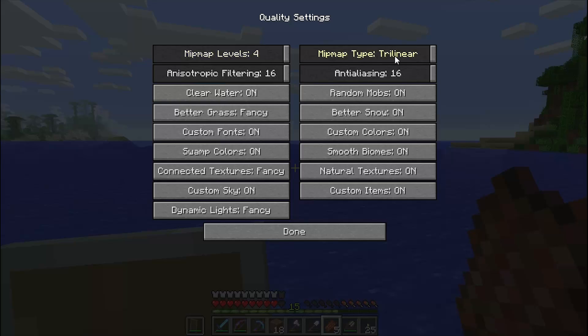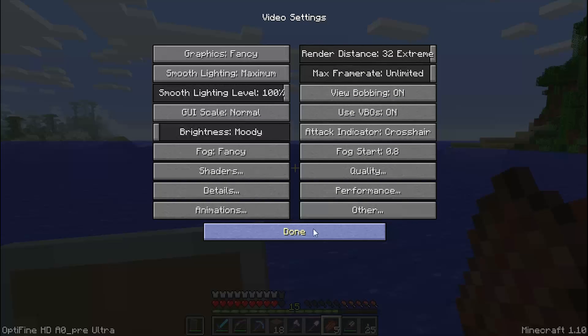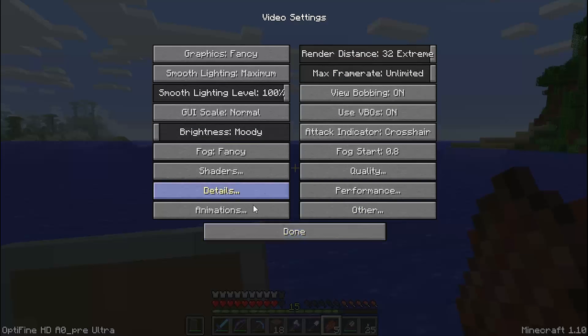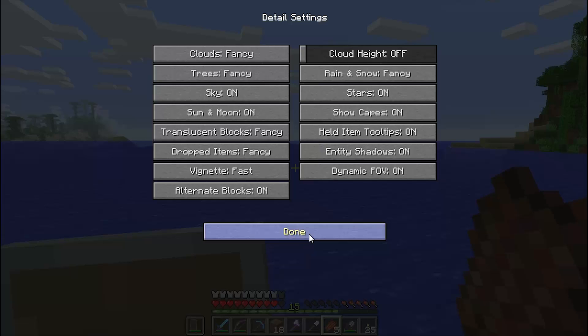I've never used MipMap. I've never been able to do trilinear MipMap or anisotropic filtering times 16 or anti-aliasing 16. I've never been able to have all of these things on. Now of course I have some of these on, which just help things, but it's just crazy that I have all of this on, and it's actually making things even better.